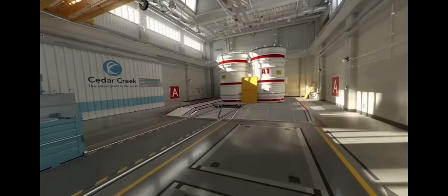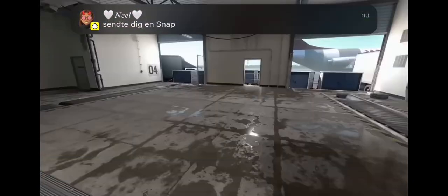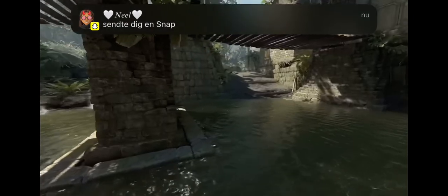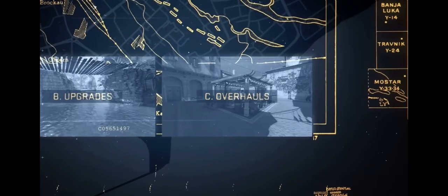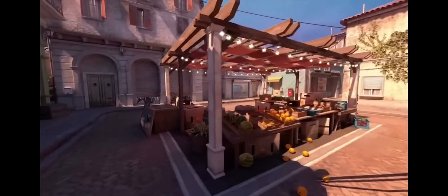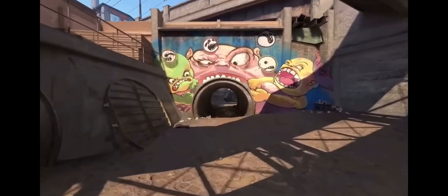Next, we have Upgrades — maps that use new Source 2 lighting, including a physically-based rendering system that produces realistic materials, lighting, and reflections. And finally, Overhauls: the oldest maps have been fully rebuilt from the ground up, leveraging all of the Source 2 tools and rendering features.